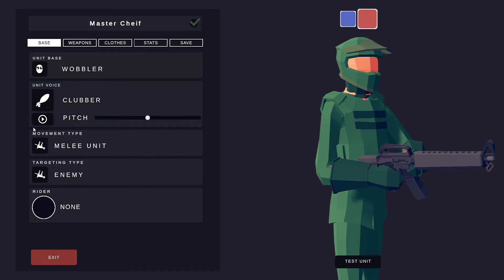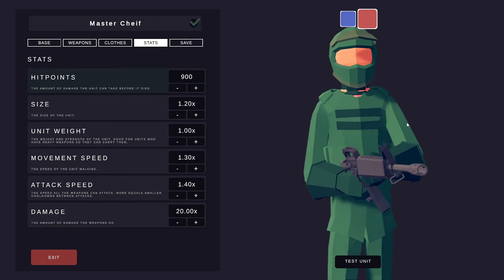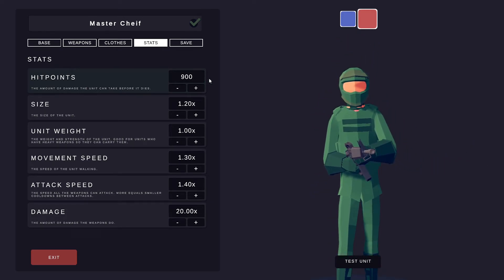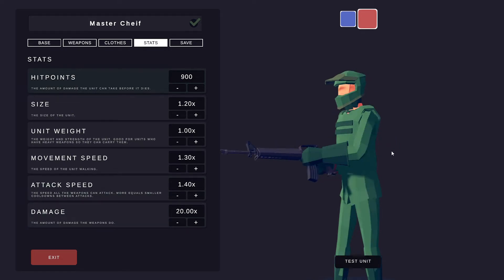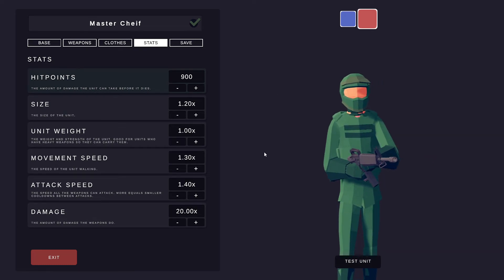For his base, just pick whatever voice you think sounds good. Then for his hit points do 900, his size 1.20, his weight keep it the same, his movement speed is 1.30, his attack speed is 1.40, and his damage is 20. This is a very overpowered unit — if you don't want it to be this overpowered you can put his health, damage, and attack speed down.